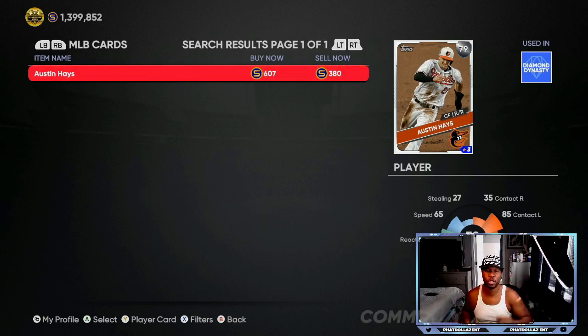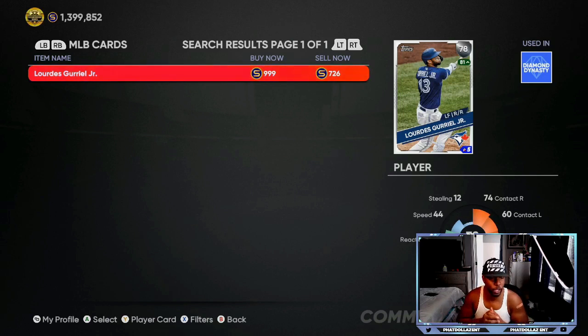Certain players trending in MLB right now: 78 overall Gorman Jr. Last time we covered 77, 78, and 79 overall cards. This card is already around the 1,000 quick sale, and you still have a chance to make 250 stubs per investment. Over the past 7 to 15 games, he's in the top 5 in batting with 5 home runs, 26 RBIs, and 20 hits. I give him about an 80 to 90 percent chance of getting that upgrade — a pretty safe investment.